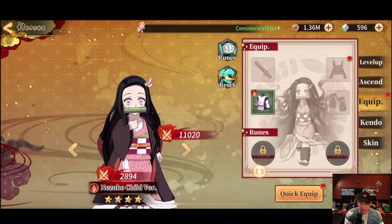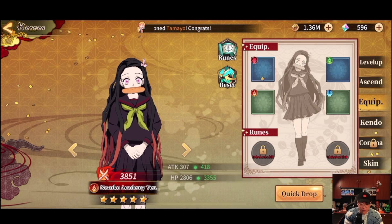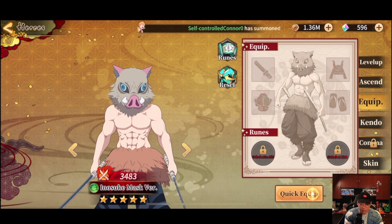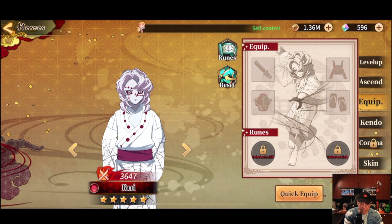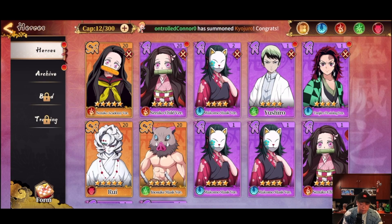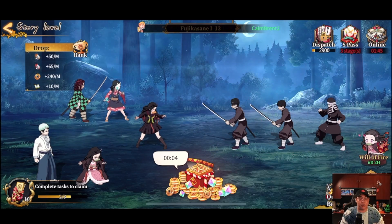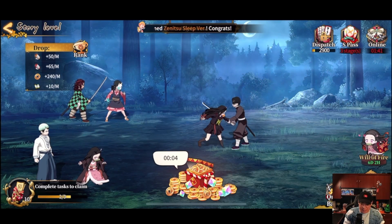We're gonna put the equipment on the other Nezuko or redistribute it. Let's go equip everything — she's fully kitted! My boy Inosuke — can we quick equip him too? He's fully kitted as well with quick equipment. The squad is getting good — I cannot wait to see what they do! Let's go ahead and see what they can do, and we'll end off this video today.